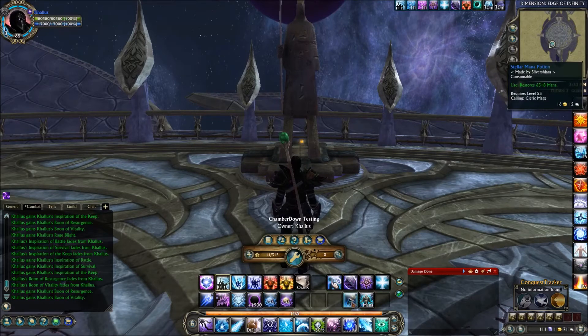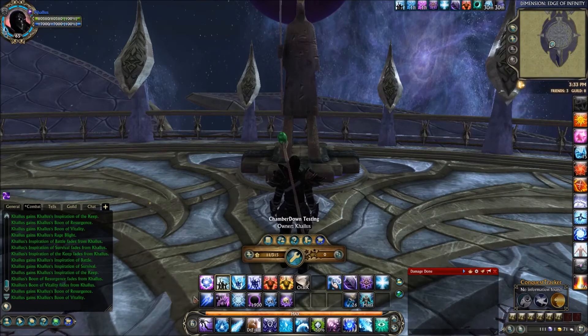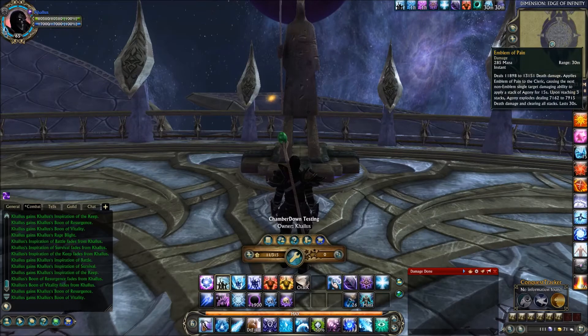Moving all the way to the right, we have our Mana Vials — it's a very good idea to have Mana Potions on you as a Cleric. We also have our Mana Regeneration button. Down in the main bar, we have Emblem of Pain, which is one of our main emblems and gives a nice damage increase.